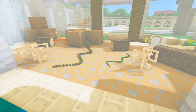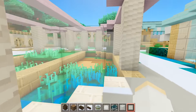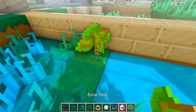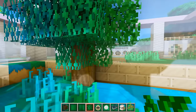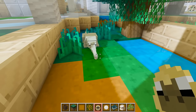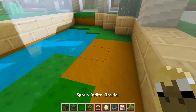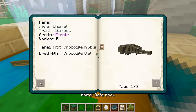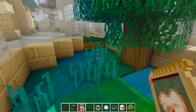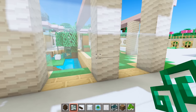Next to the snakes we can have some crocodiles. Let's dig out a spot for some water and fill it up, plant a tree, and add some vines to it so it looks a little swampy. We can spawn one over here - oh, this one's white, that's cool - and another one over here. They eat crocodile kibble, so let's feed them both and put their food barrel over here.